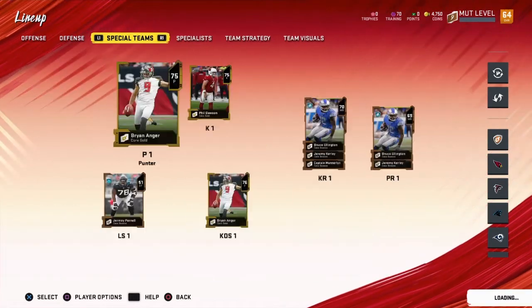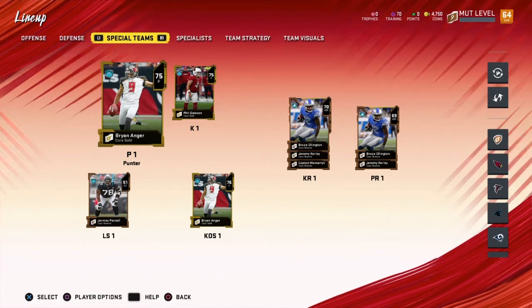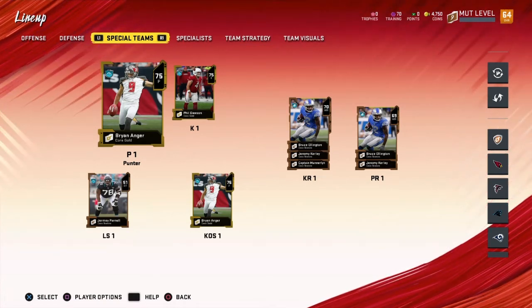So for this — we do have the gold kicker and punter. I think they automatically give you gold kicker and punter when you first start the game and all that.